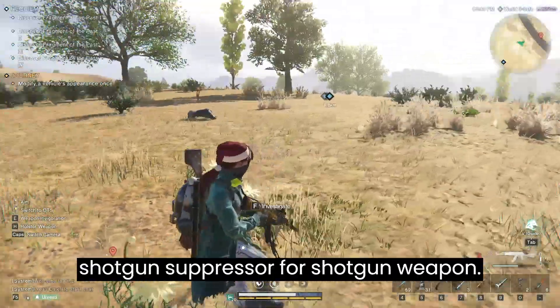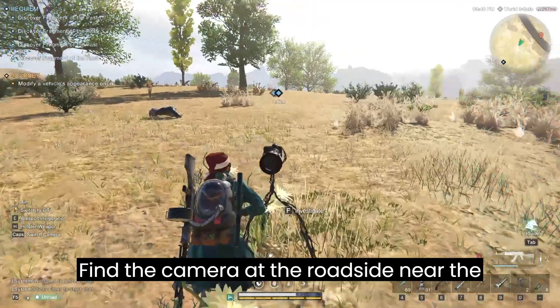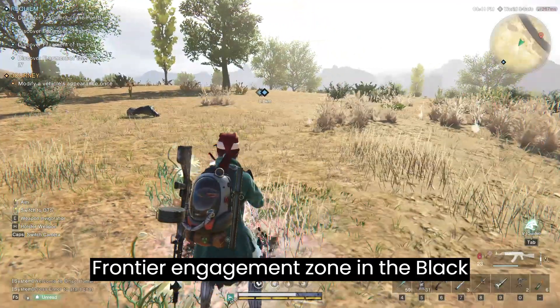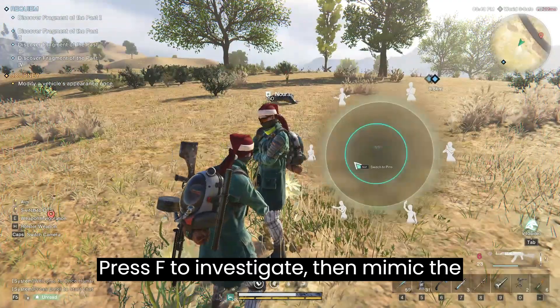Here I will show how to get the multi-use shotgun suppressor for the shotgun weapon. Find the camera at the roadside near the frontier engagement zone. In the black heart region, press F to investigate, then mimic the pose displayed.